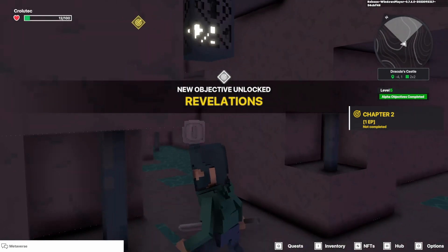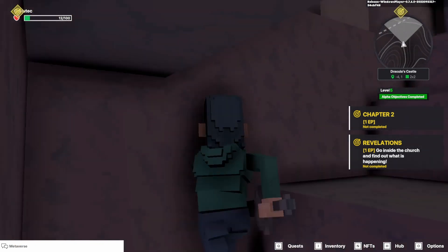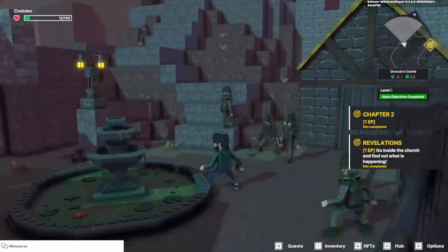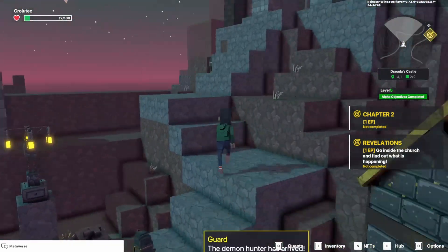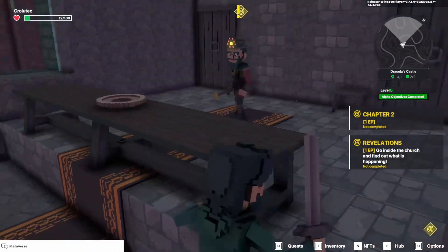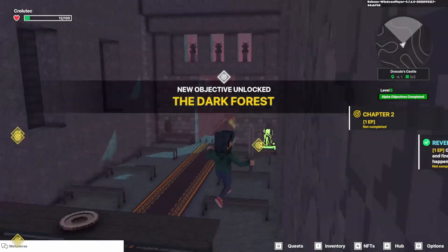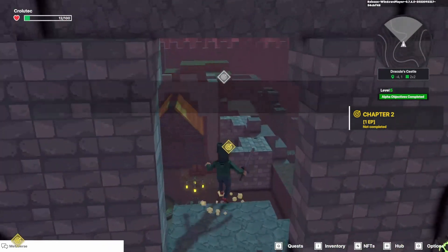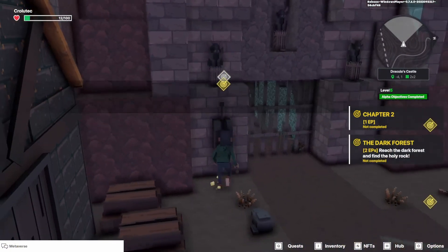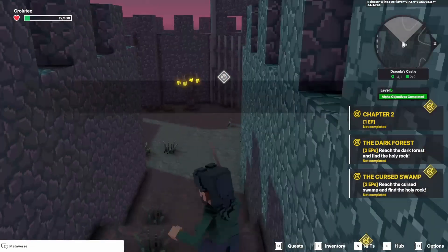Let's get back out again. Inside the church — let's go up here and talk to that guy. Now what? The dark forest. It starts all three quests, so let's do this one first because this one's closest.